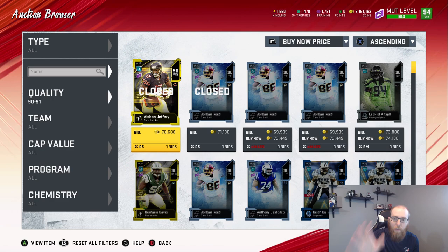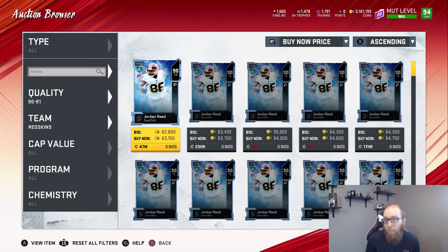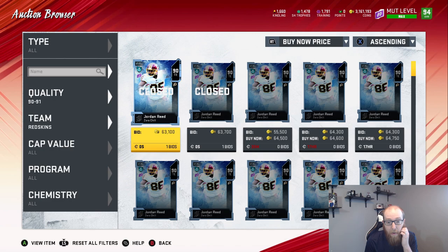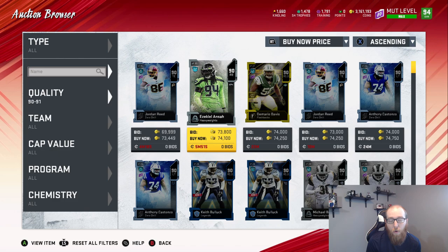We see a Jordan Reed sell for 71,100 — 71,000. Do you think that was the cheapest Jordan Reed? Clearly not — there are way more. Ten percent of 70,000 is 63,000, so the person who sold it for 71,000 probably made a little bit of profit even if they paid 63,000, which isn't even a snipe. That's not a great snipe since you're making very little, but it is coins — you're making some coins. If you sell them for 71,000, 72,000, 73,000, that's pretty easy sniping.